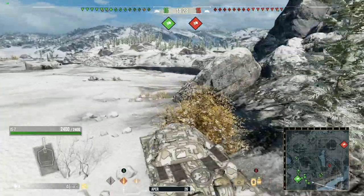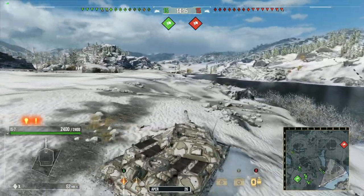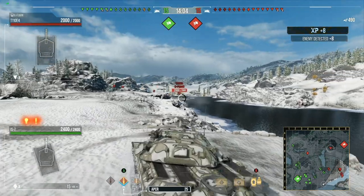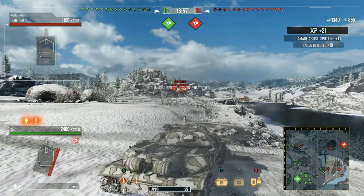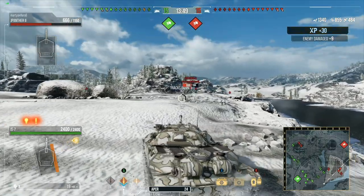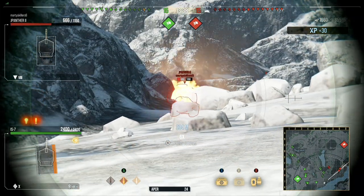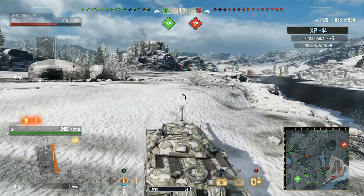Now the IS-7 is one of those tanks that's been around for a really, really long time. The buffs applied to this tank were additional horsepower. My original build on the IS-7 only involved using the power terrain rather than a gun rammer or a traction system. But now that I have the extra horsepower, I'm actually considering swapping over to a traction system rather than the power terrain.